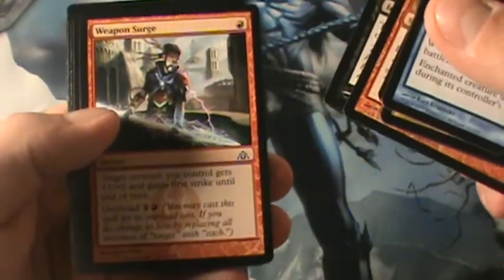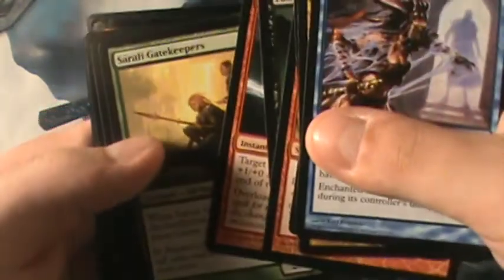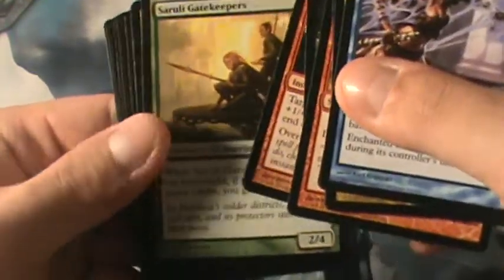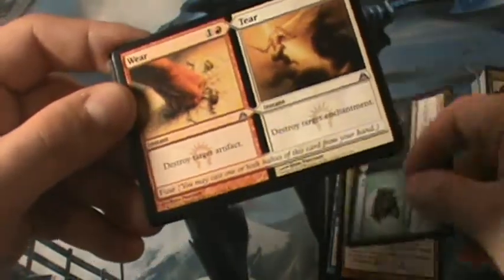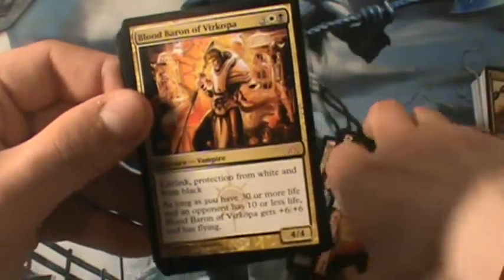Fatal Fumes, Weapon Surge — we did get a Foil in here, by the way — Cerule Gate Keepers. And we got an Uncommon Restore the Peace, a Far and Away, a Wear and Tear, and the rare for this pack is Blood Baron of Vizcopa. So we did pull a very good card out of here, actually guys.